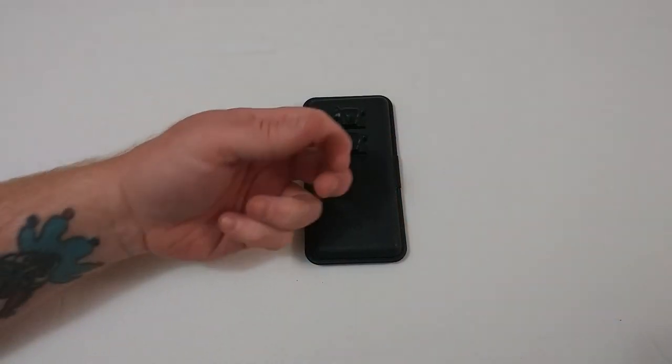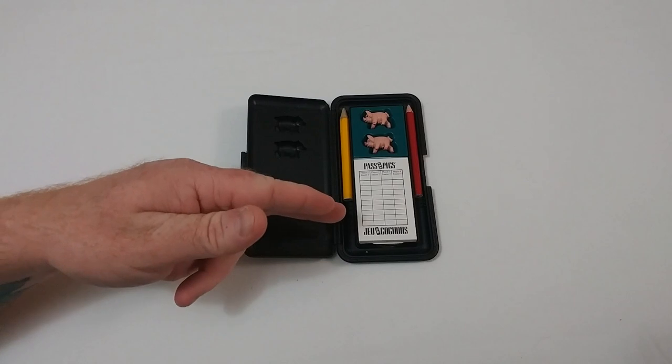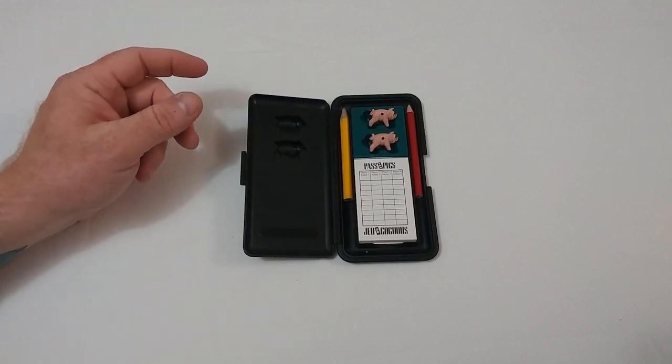In the game, we have a hard plastic case, and in the case, we have two pencils, a score pad, and two cute little piggies. However, each pig has a little black dot on their right side.